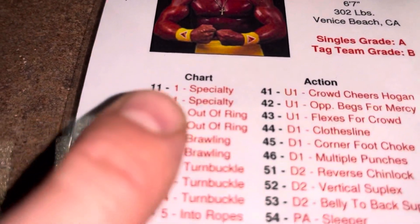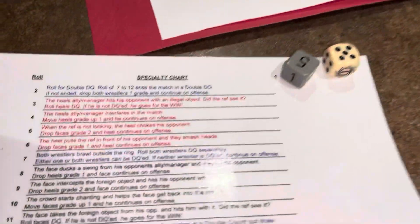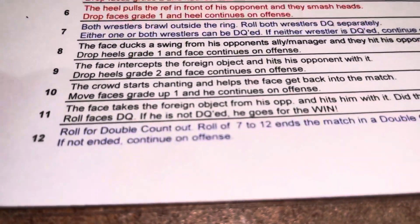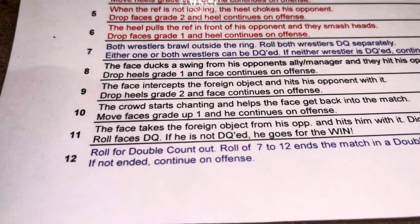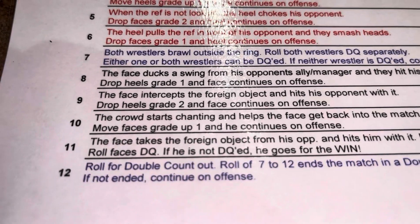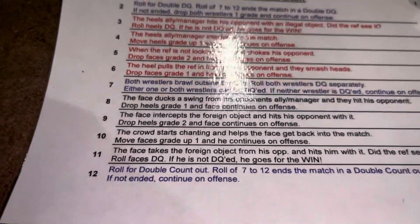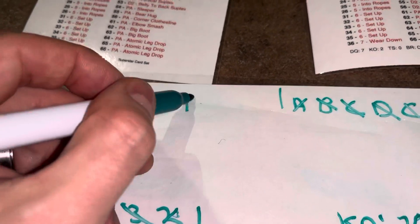Hogan rolls an 11 — Chart 1, Specialty. Five plus five is ten: the crowd starts chanting, helping Hogan get back into the match. Move Hogan's grade up one and he continues on offense. The crowd's loving Hogan, so he goes from F to D and continues.